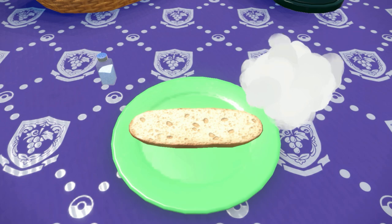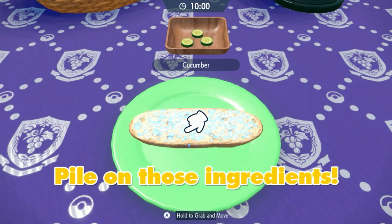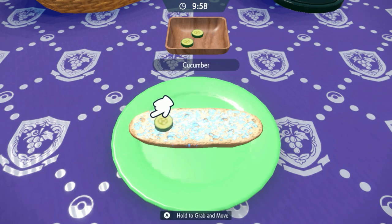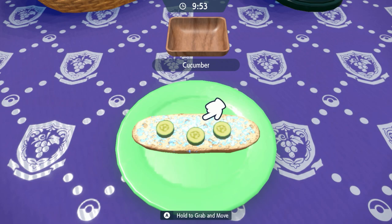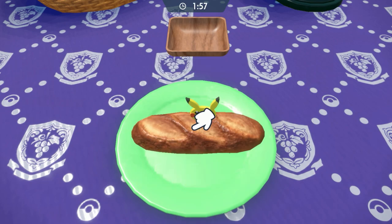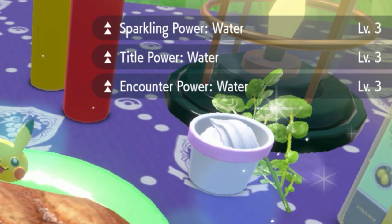Feel free to comment down below any alternate sandwich recipes for water Pokemon. You can also use an Encounter Power level 2 sandwich if you don't have any Salty Herba Mystica to make it a lot easier, because the results are almost the same. Some people have done it with Encounter Power 1. If you did this right, you should have Sparkling Power Water and Encounter Power Water level 3.